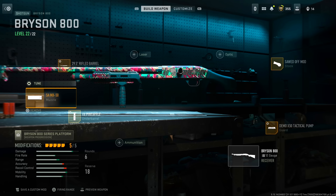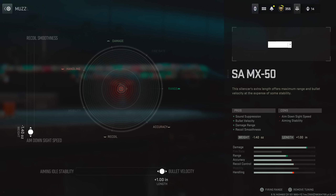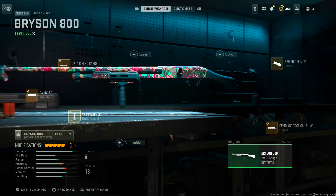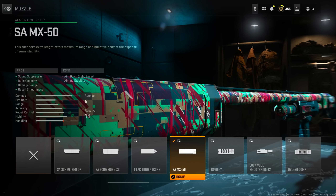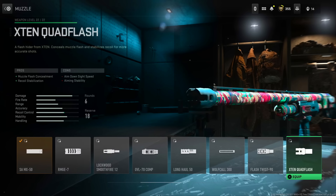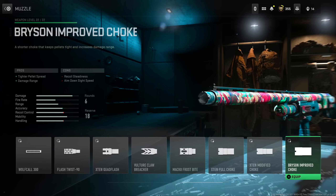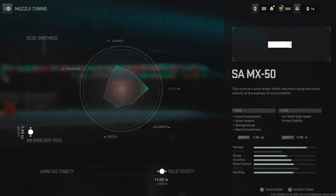For the muzzle, I use the SAM MX-50. This is my muzzle that I like to use. People tell me, oh no, you're going to use the other one — the full choke, or the modified choke, or the Bryson Improved choke. Yeah, you can choke on you-know-what. This is what I'm using, man — SAM MX-50. There's your tuning.